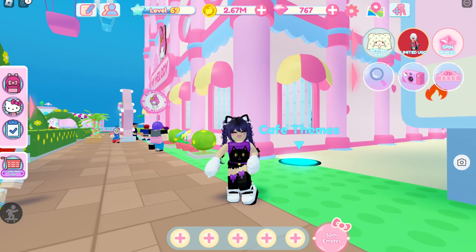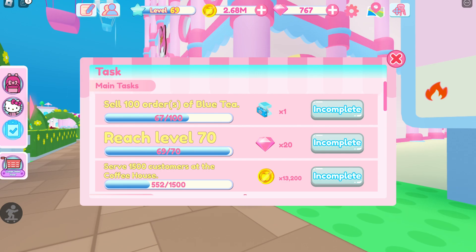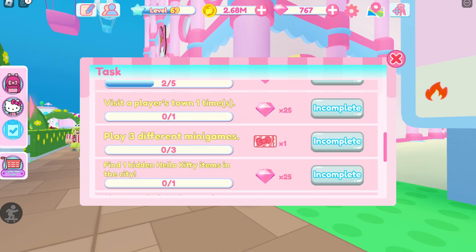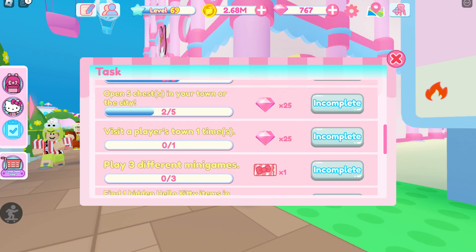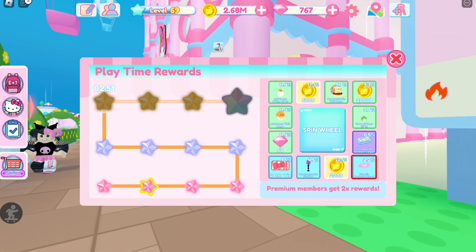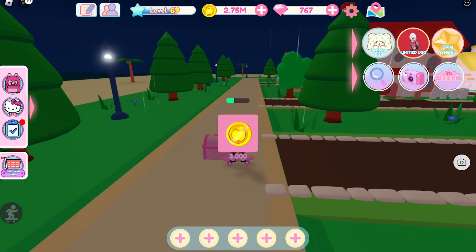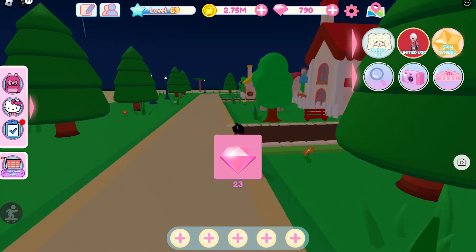If you don't have enough diamonds and Gacha Tix, you can collect them by completing the main tasks, the daily tasks, by spinning the wheel, and opening the chest around your cafe or in the cafe town.